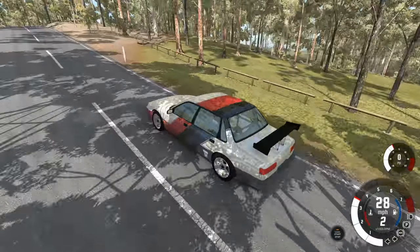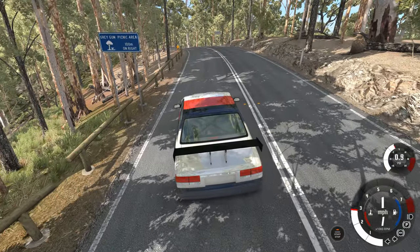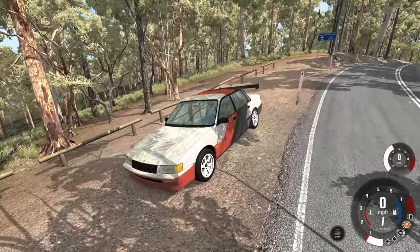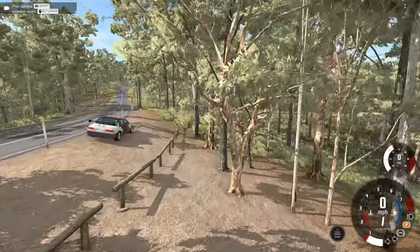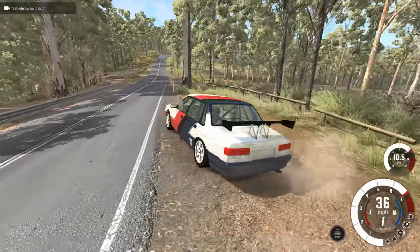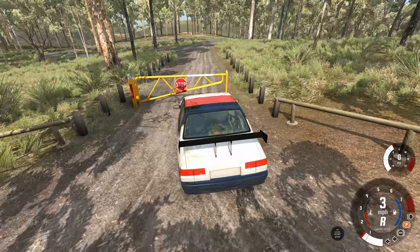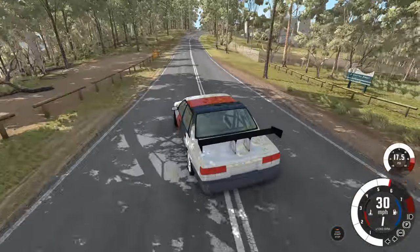There are a couple more barbecues and benches all around this place. A sign says Gray Gum Picnic Area 100 meters on the right, and another says Range View Picnic Area 100 meters on the left. There are just picnic areas all over the place. There's a parking area over there so you can park the car and take your picnic out and go picnic with the family - good wholesome family fun. Just like all the other things though, you can't actually drive to it - that is a real barrier that'll stop you.